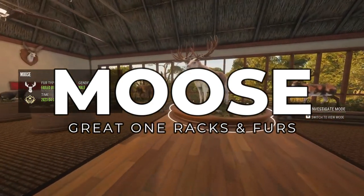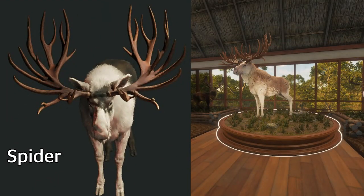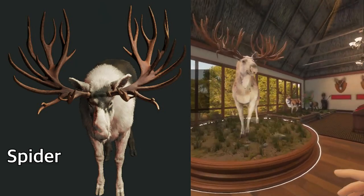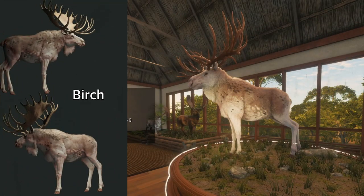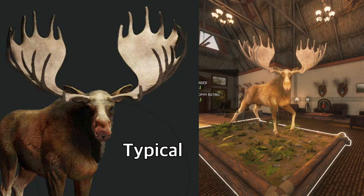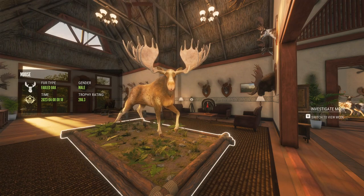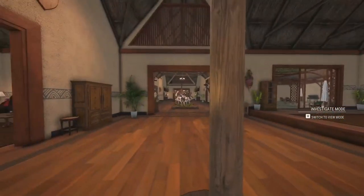Now let's move over to Moose — I do love the Moose Great Ones. As far as the racks go, this is a Spider Rack. When this rack came out I didn't like it a whole lot but it has definitely grown on me and I think it is a super cool rack now. This guy is a Fabled Birch and that is my absolute favorite fur type for the Great One Moose. This here is a Typical Rack and this is my absolute favorite rack for the Great One Moose, along with the Big Rack which is insane. Now with all of these there can be split racks, so there are even more rack variations — you can basically take any two different racks and put them together and that can be a rack that spawns for you.